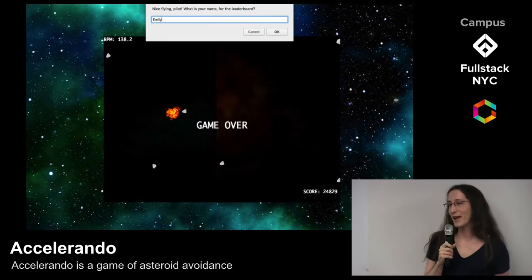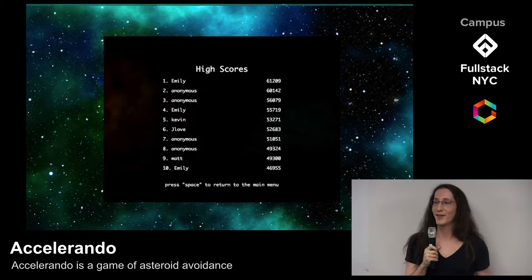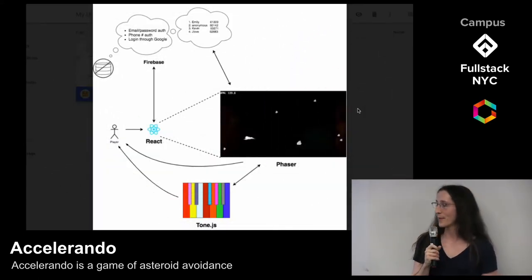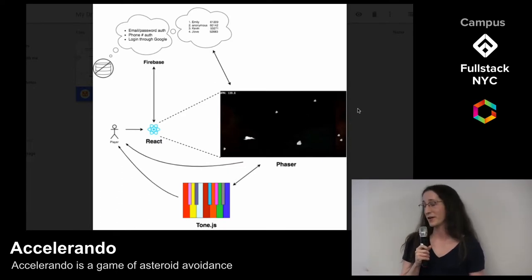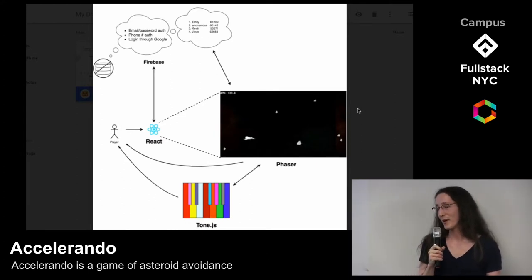But their valiant flight will not be lost to history because their score will be stored in a persistent, responsive database — and that database is Firebase. Firebase is a real-time NoSQL database powered by Google servers. And this awkward silence, by the way, is the sound of outer space.